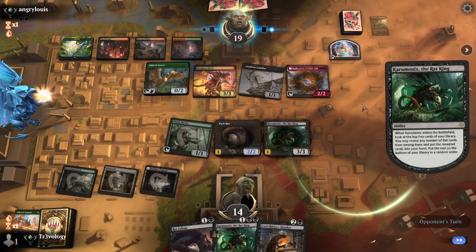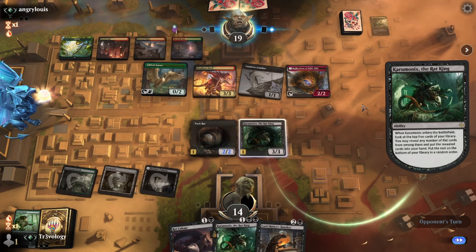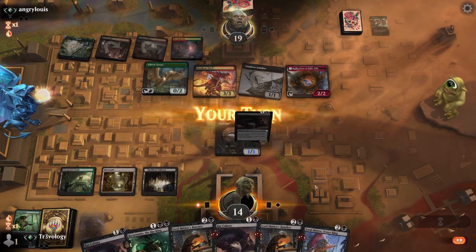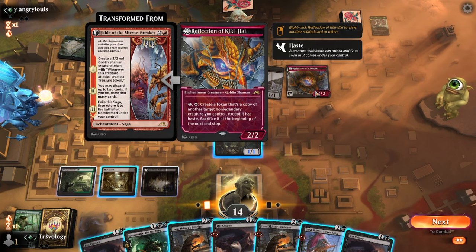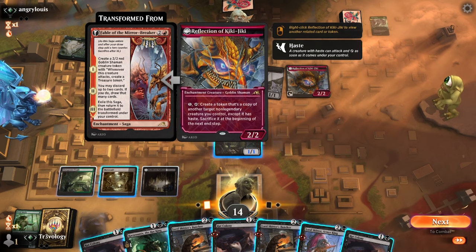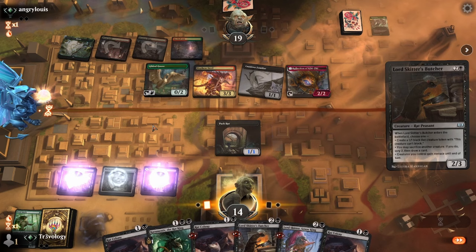Now they just have the Golden Goose as sacrifice fodder. The most magnificent thing to do is a three-mana play — the Butcher puts the most power onto the board. It's not like they actively want to ping off a 1/1. It also eats some of the tokens in combat. I'm going to try and play through the Mayhem Devil — it's going to be tricky. If they have the dragon at five mana, that's the last card in hand — that's rough.